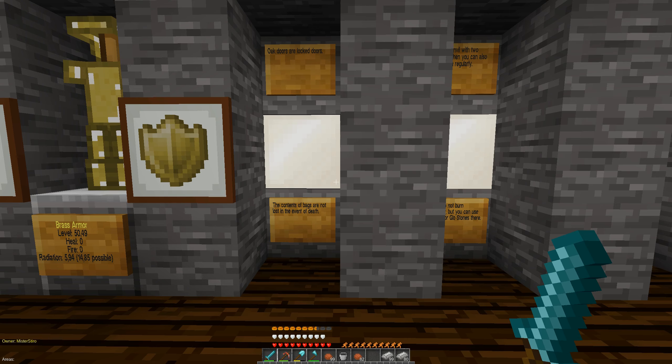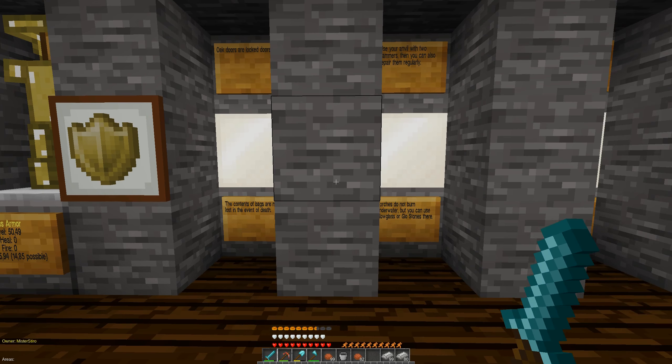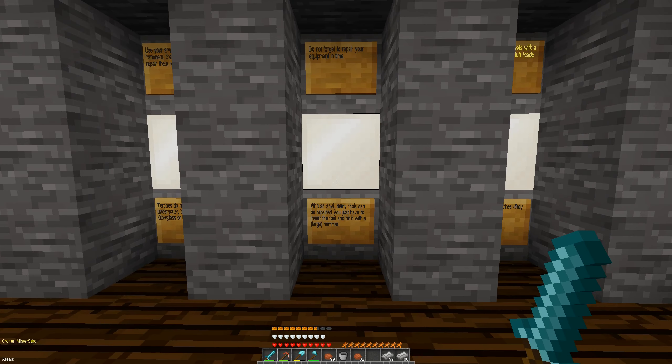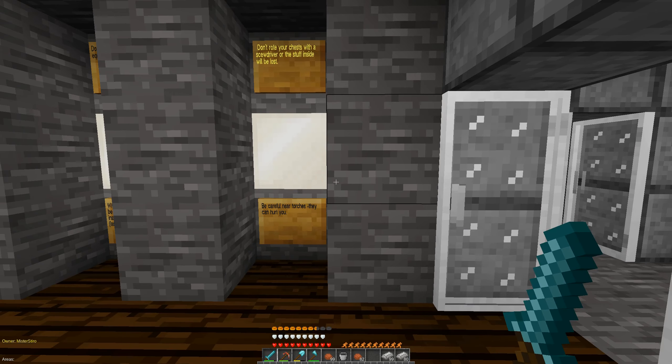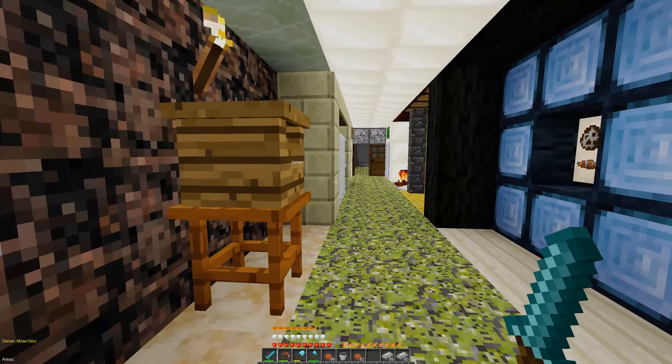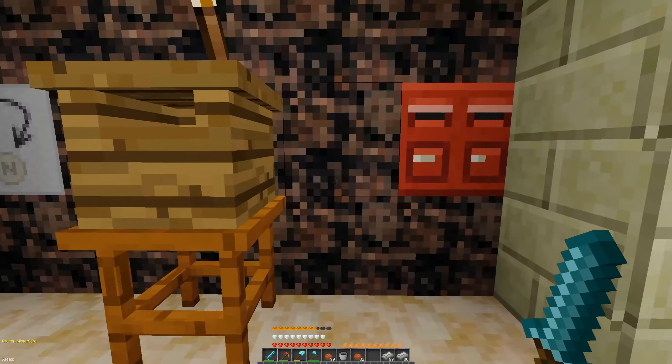Oak doors are locked doors. Contents of bags are not lost in the event of death. Use your anvil with two hammers and you can repair your hammers with your hammers. Torches don't burn under water. Repair your equipment. Don't rotate your chest with screwdrivers — you will lose your stuff. Yes, that is true.